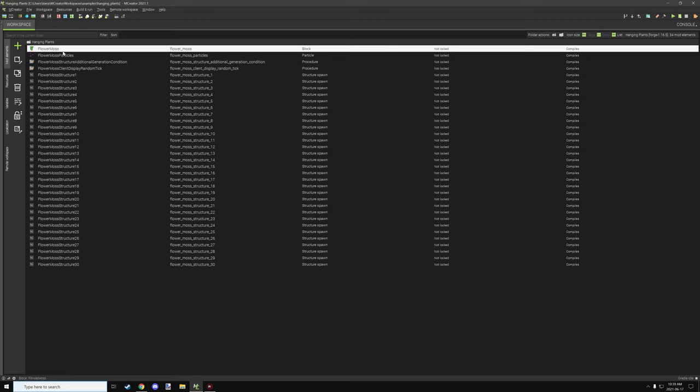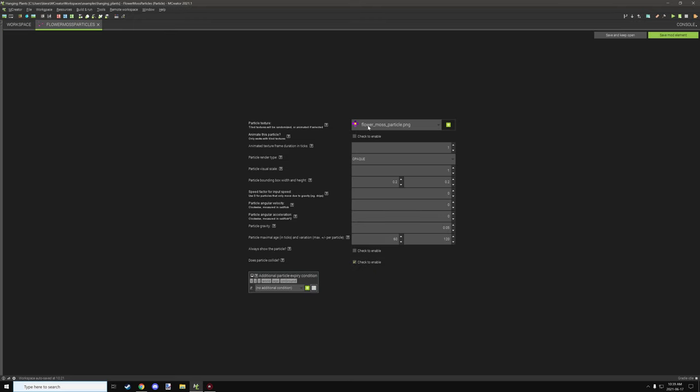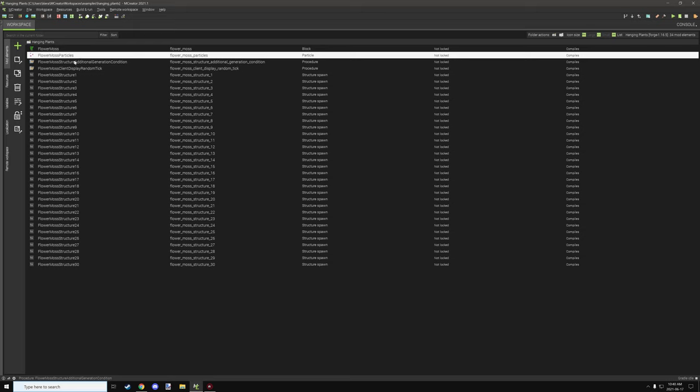Now let's quickly go into the particles and cover those settings. The particle texture is set up here and the particle rendering type is set to opaque, which I believe is the default. The main thing I've changed is the particle minimum age, set between 60 ticks and 120 ticks, so it randomly despawns between those values. I've also enabled particle collision set to true, so it collides with block hitboxes.